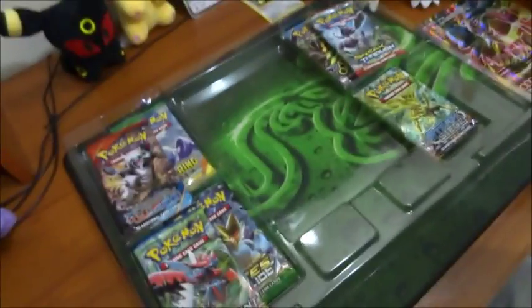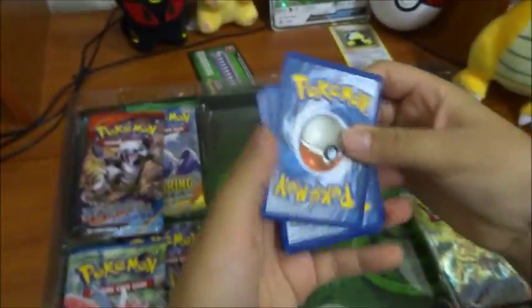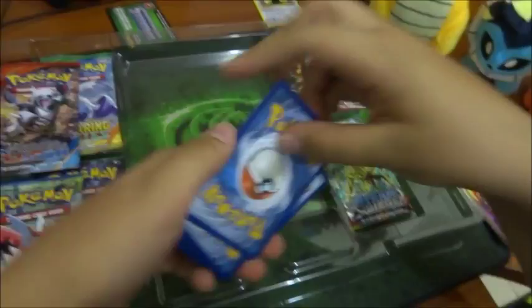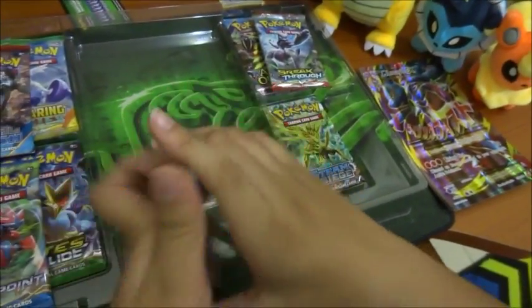Wait, there's a method. Okay, so I'm just gonna do the method thing where you get the EXs and stuff. You take three cards from this side and put them back here. Okay, we get this trainer Switch.